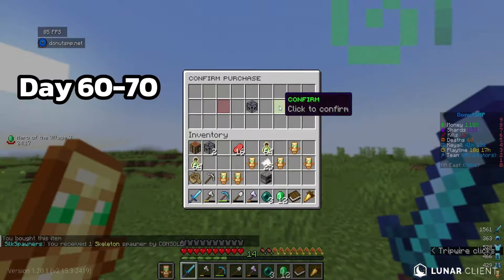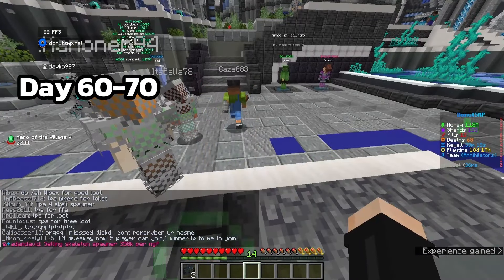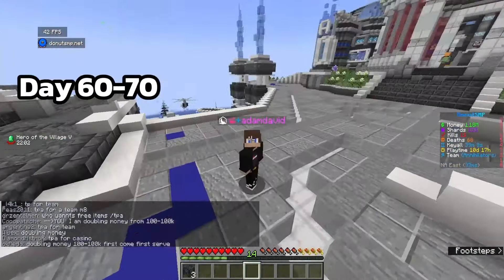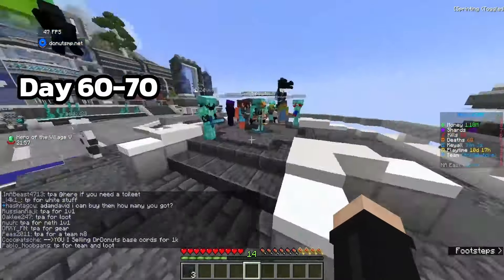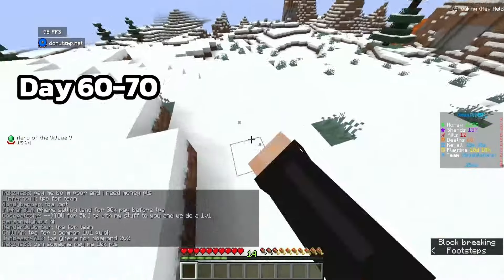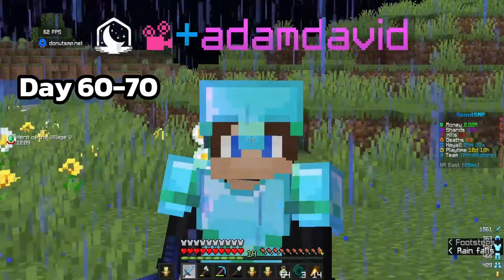We got three skeleton spawners. All we gotta do now is say in chat: selling skeleton spawners for 350k per - and always say 'not giving first', otherwise you're more likely to get scammed. Someone offered to buy them, gave us the money, we gave them the spawner - we just got an easy 1 mil from that.